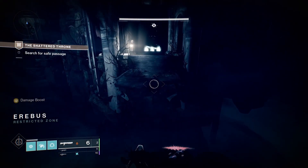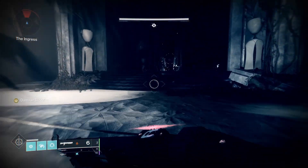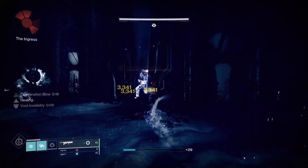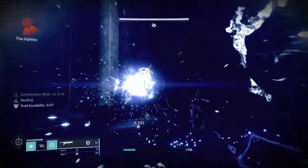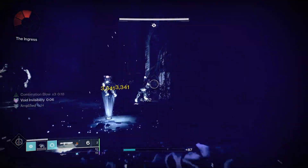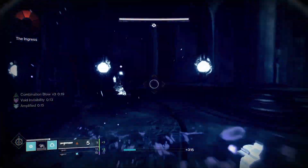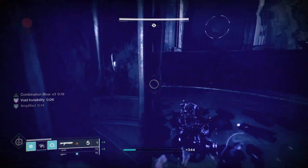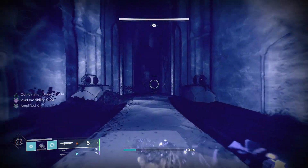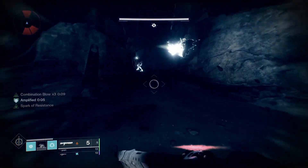We're coming up on the first one here. What we're going to do is stick them with the Wither Horde and start killing Acolytes, getting the 1-2 punch combination going. First one done. I should mention I'm using four Transcendent Blessing mods to get a 20% damage boost on everything — I suggest everyone else do the same. Makes it a lot easier.